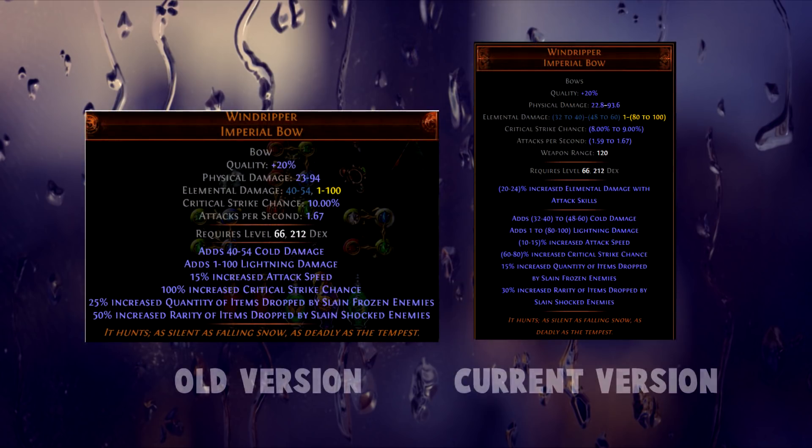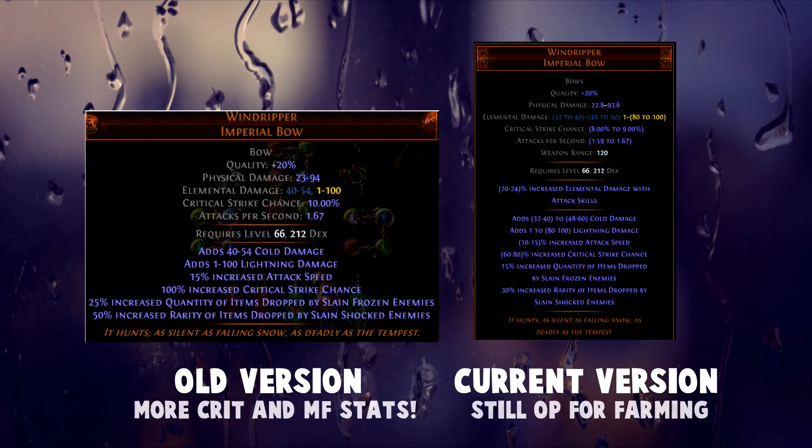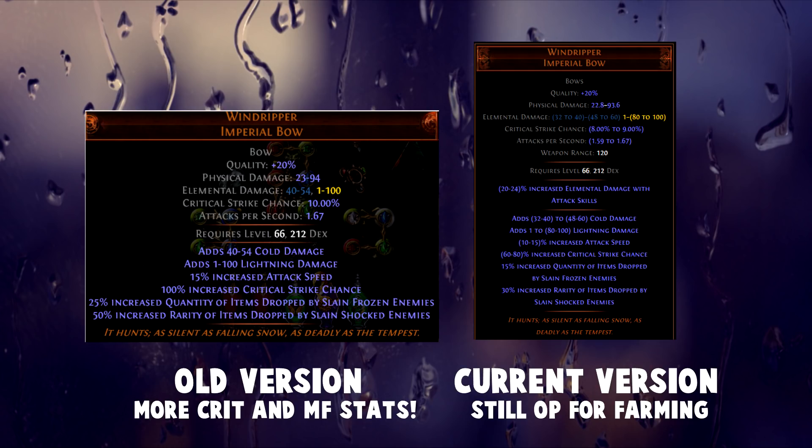And then we have the mighty Windripper. Windripper is one of those items that is still very good today — you might even call it OP. But back in the day this bow used to be even better. It had more quantity, more rarity, and even more crit chance. This bow had up to 10% base crit, which is crazy — that's even more than some wands. But while Windripper is still great today, some of you guys probably know I've always had a passion for Windripper builds, so I had to include it. Windripper builds combine great damage with magic find, so you'll be able to get the best amount of loot per hour.